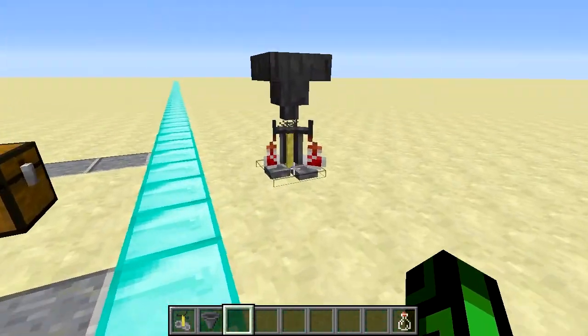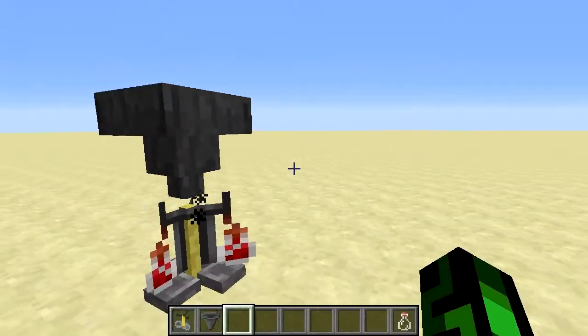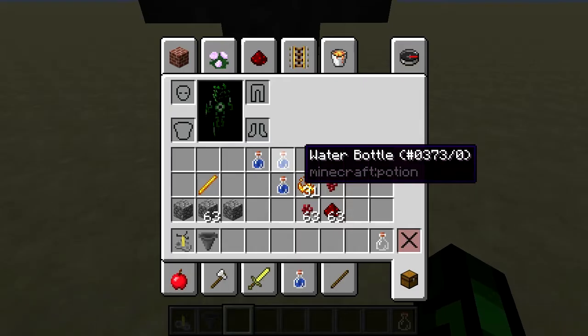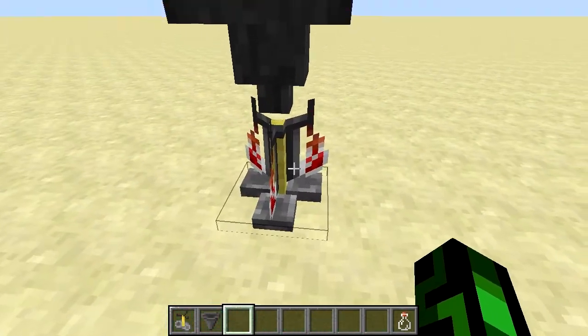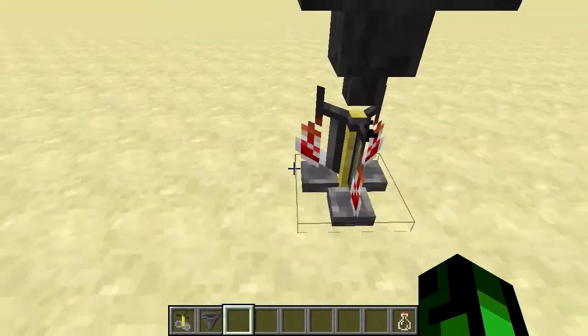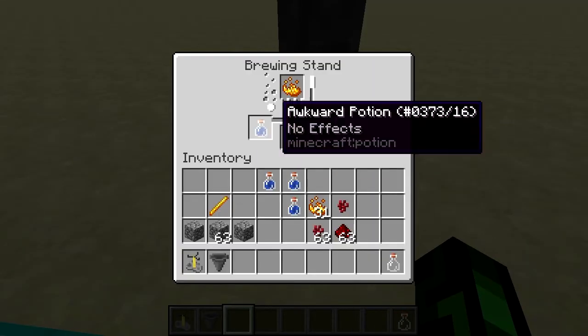What happens now is one ingredient will go in, and then the other, and then the other, and you can walk away and do whatever — come back, eventually these will all be done. So if you've been standing around waiting and putting the next ingredient in, just save yourself five iron and eight bits of wood for a chest, make yourself a hopper, save yourself a lot of time.